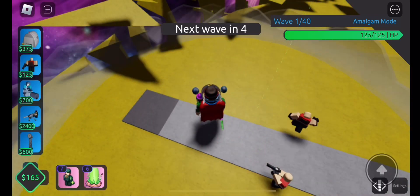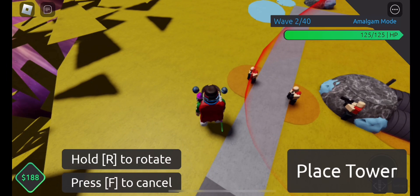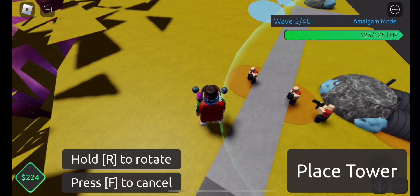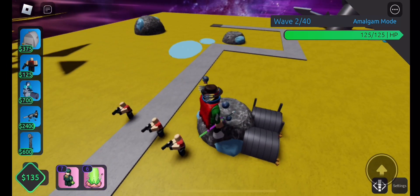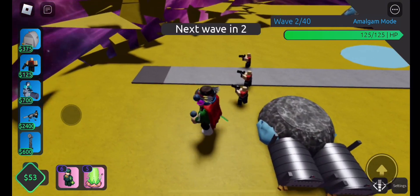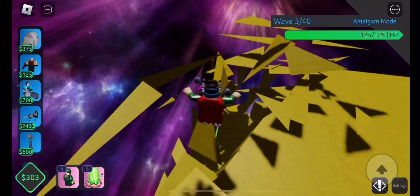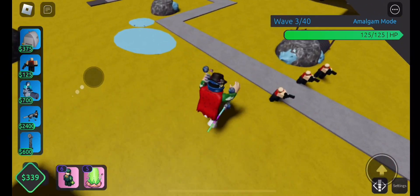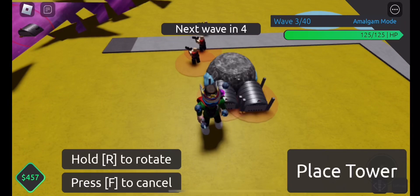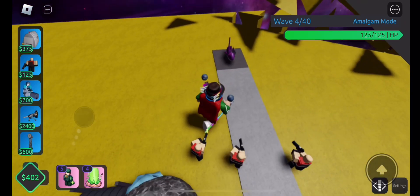Okay, this should be good. Wait, no — I don't need to place that. Oh whatever. Wait, no, I did need to place that — yeah, I did. I'm supposed to place that to make sure every single one gets spawn killed. Oh frick, it's already wave four.